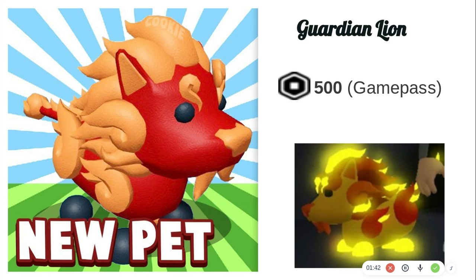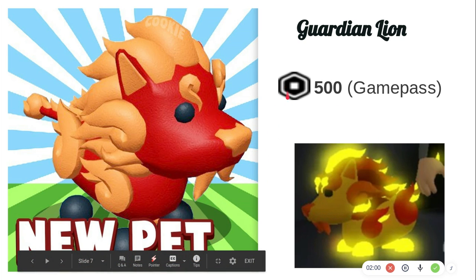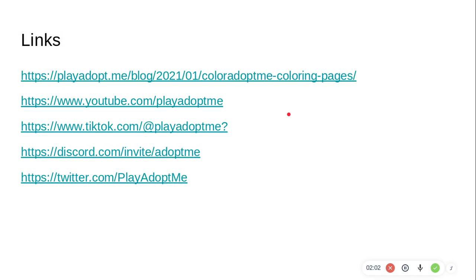This is the Guardian Lion. This is the one you cannot get out of the box because it is five hundred Robux. I know that not a lot of you guys have Robux, but that's how you have to get it — or if you trade something really good for it. This is what it looks like when it's neon.